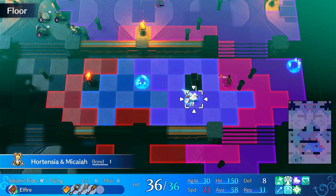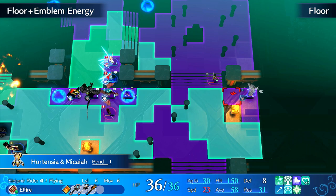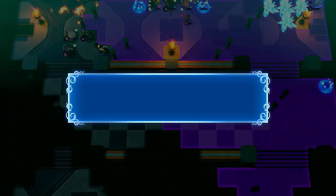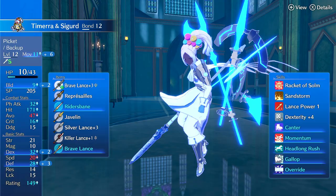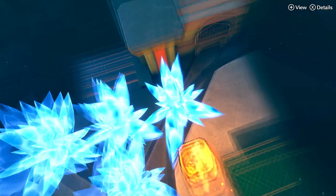This is her last Obstruct. At least the thief is damaged. Now you can send in a more reliable unit to one-round. Tymara - right now she's not fully built and her Sandstorm trigger rate isn't as good as I'd like it to be - it's at 32, which is decent, it still has a high chance to occur, but it's not guaranteed.